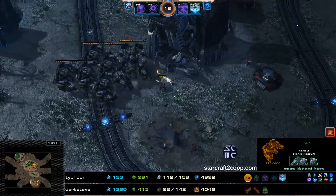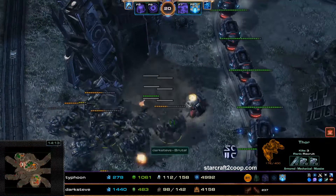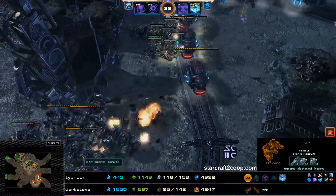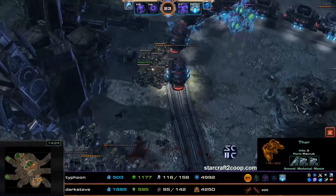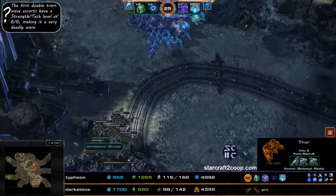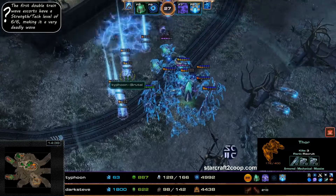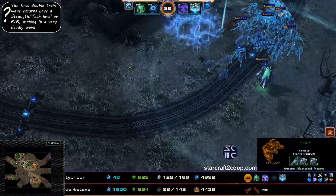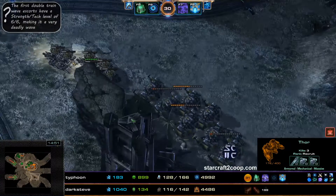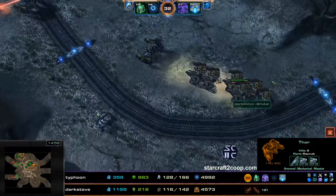There are more Thors here for Swan — Swan just wants to go for the mass Thor build. Swan uses a combat drop to go and get a train, and the combat drop actually stuns the units inside the bunker. Now we have the double train wave — a double trouble wave — because there are very strong escorts accompanying those waves. Borzun recalls from the Dark Pylon, and Borzun has to try and engage this while Swan's army is slowly trudging across the map towards the objective. This is going to be very, very challenging for Swan.